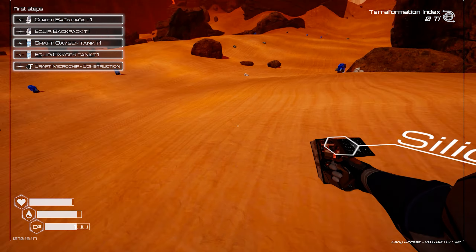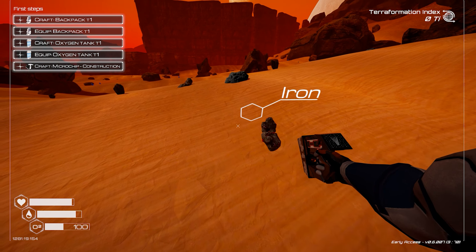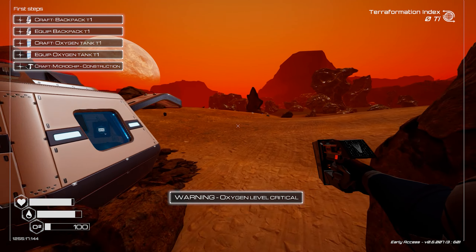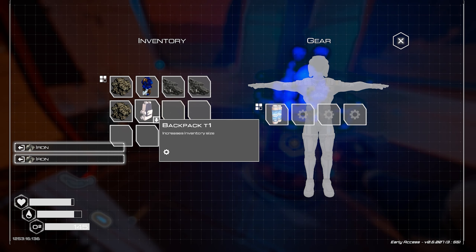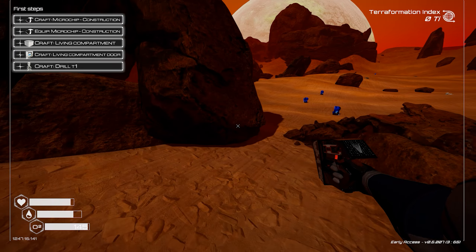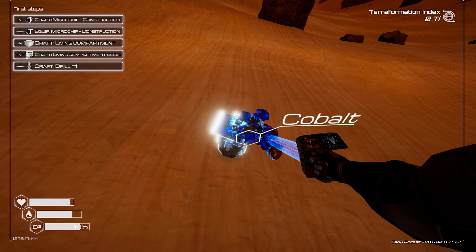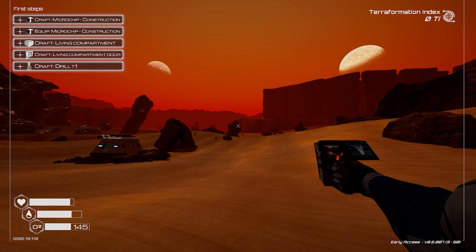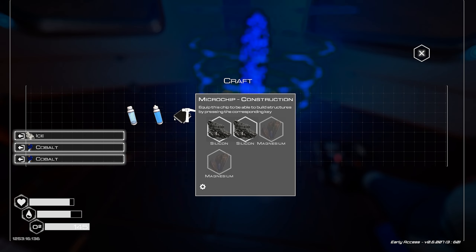I really don't like this start location because all the resources are pretty far away from you. But for the rest, it's a pretty good start. It's not that far away from the ship over there and we can go get some resources a little bit further up. It's all good. Now let's get our oxygen tank and backpack sorted. I was hoping I could make a water bottle - I need to get some ice. As soon as we have all the resources, we need to move from this location because this place doesn't have many resources.